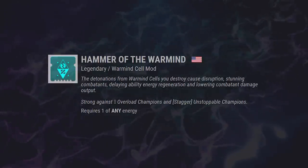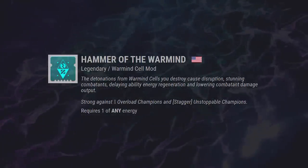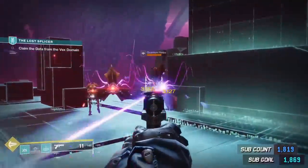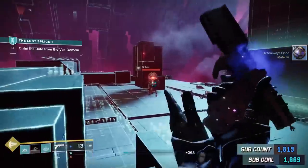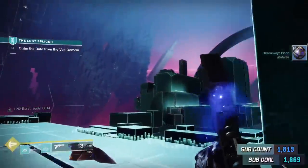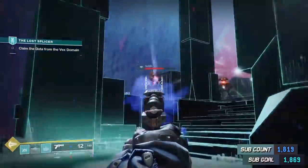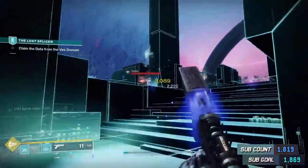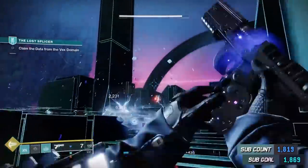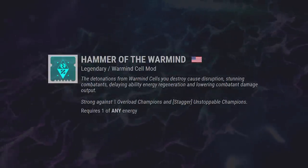Next, we got Hammer of the Warmind. The detonations of Warmind cells you destroy cause disruption — stunning combatants, delaying ability regen, and lowering combatant damage output. That's huge — a Warmind cell mod on your artifact free for anybody to use. Warmind cells are still godly good in PvE. I'm going to bet a thousand bucks that whatever team wins world first on day one Vault of Glass will probably be using some variation of a Warmind cell build. I think Hammer of the Warmind is definitely going to be viable and you should try to incorporate it into your PvE build.